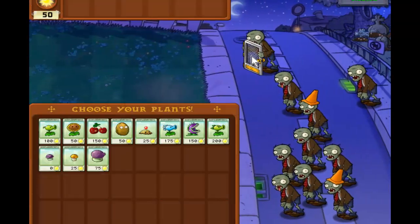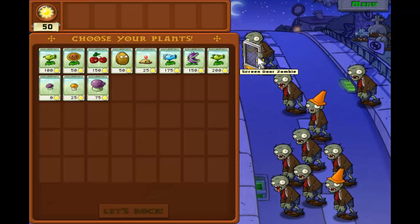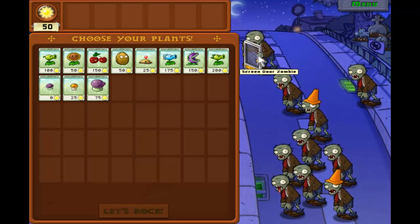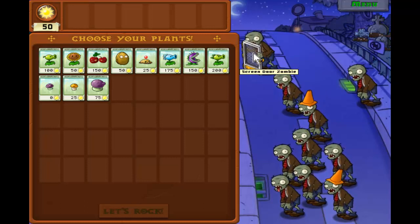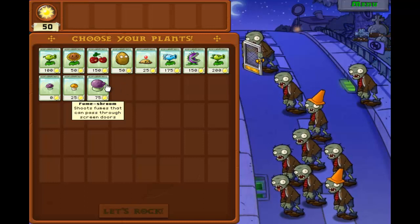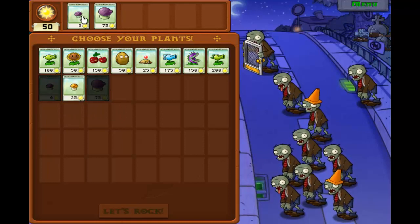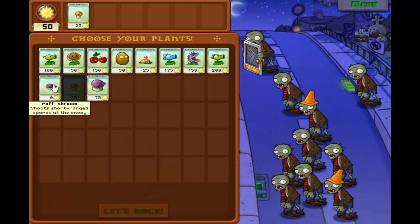Screen doors - these guys are here. Like the newspaper guys, these guys basically have a screen door shield. And whenever you attack it, it will attack the screen door before it actually attacks the zombie. Except when you're using a Fume Shroom. Fume Shrooms are very, very helpful.